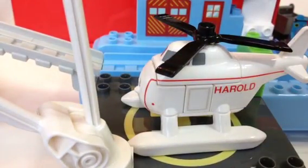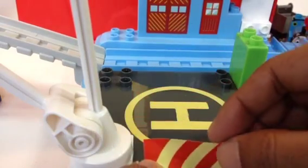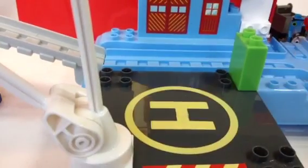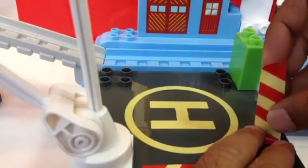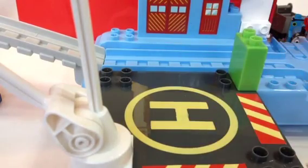We have some stickers we need to put on to make it look beautiful. Let me go ahead and take the stickers off and put them on. There you can see 'H' — that stands for helipad, I believe — so it's like a station for the helicopter. Here is Harold. After you put the stickers on, it's gonna look way better. Already it looks cool! Look at the helipad — this is what it comes with. I didn't get to put the stickers on in my last video.